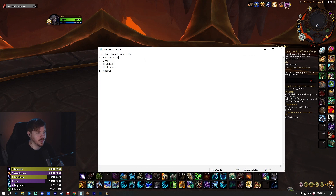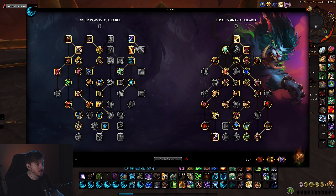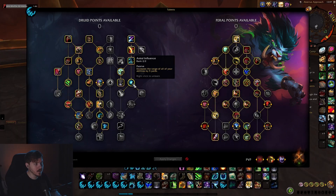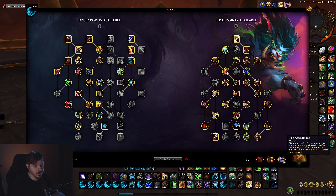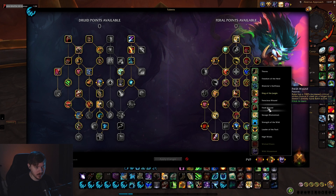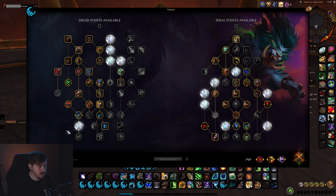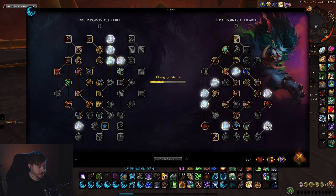This is the AOE clone build. Basically you want to go down here to get the increased five yards on clone with Wild Attunement, which makes your clones give you free Feral Frenzies. I play with Wicked Claws and King of the Jungle as well. I swap between the AOE and single target builds.